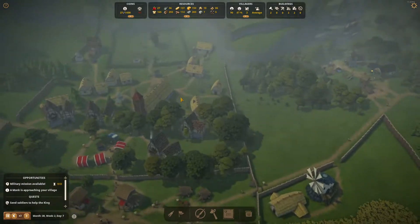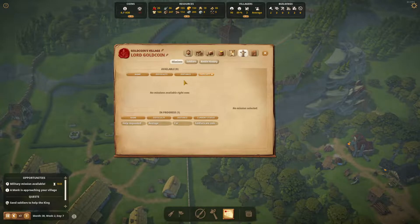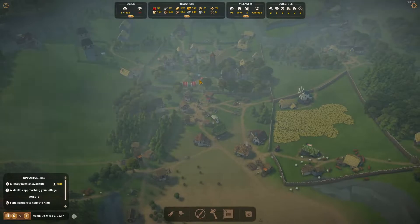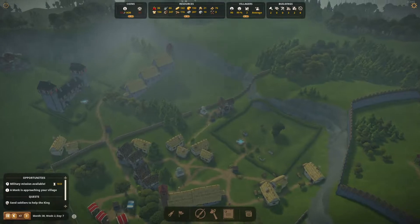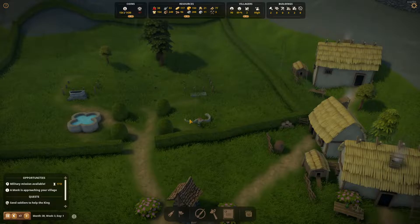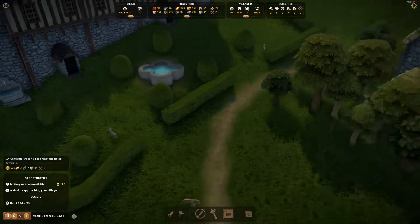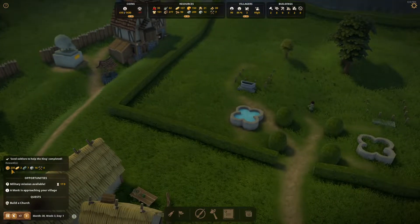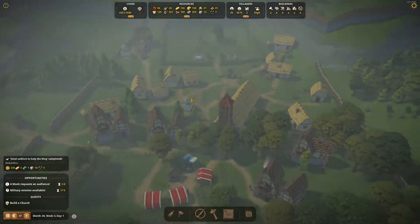There's another military mission which we are not going to do — first of all I don't think our army is back, and second we probably have wounded, if not a dead person, because we sent a wounded soldier to war. We got three bread, seven iron, polished stone, some tools, and gold coins.